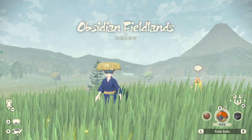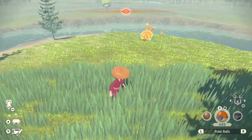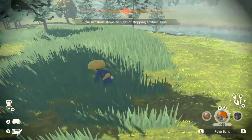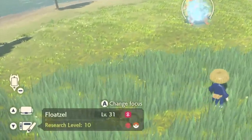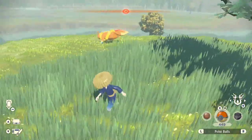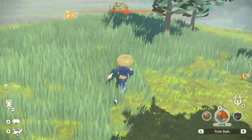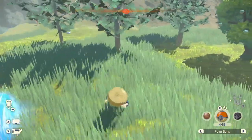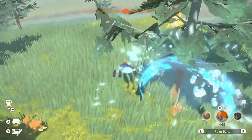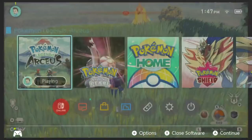A cool thing about this method is that you're actually able to phase. In my attempts to get a shiny Alpha Steelix, I phased about three times. What I mean by that is other Pokemon in the area — like that Aipom over there — also get a new spawn because the outbreak covered the whole area. All of these can also be shiny. If you happen to get a shiny phase Pokemon and want to take it, you will unfortunately have to reset the entire hunt setup again.